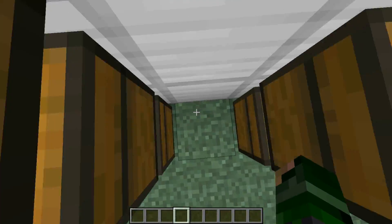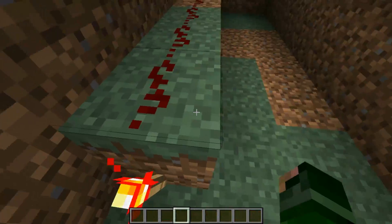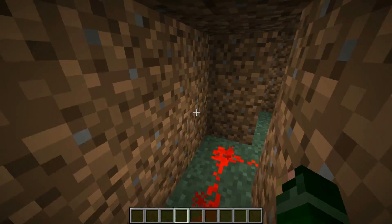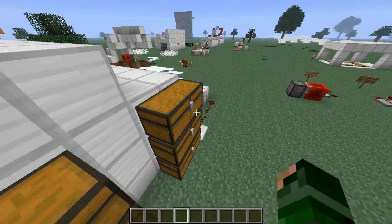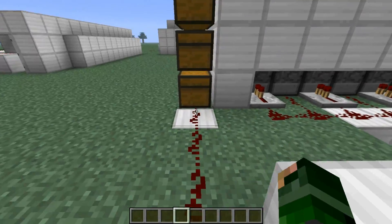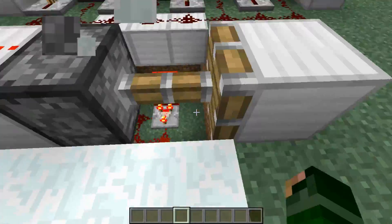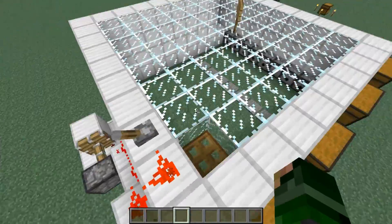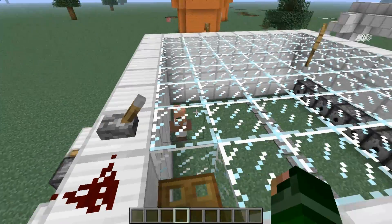Then they step on these pressure plates — I hope it works, I haven't really tested it — and it activates this line of redstone, which deactivates this torch, which activates that torch. This is actually working for this version, which powers this line, which deactivates that and allows the signal to pass through, and that's how this works. I'm gonna flip it on for a little bit and see if it works. I loaded up all the dispensers.